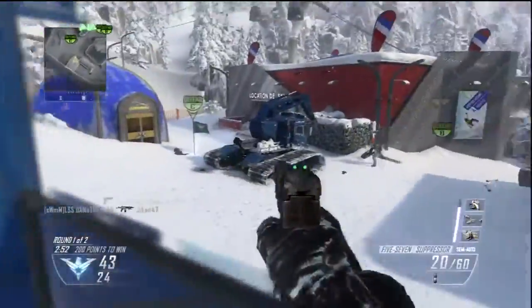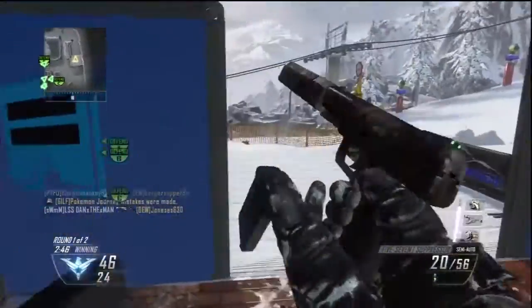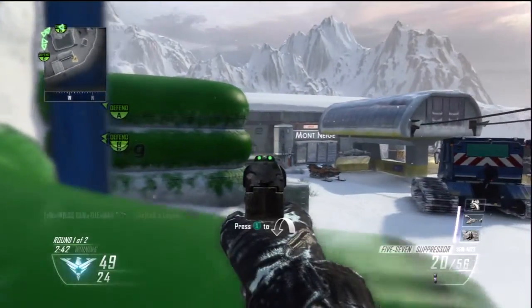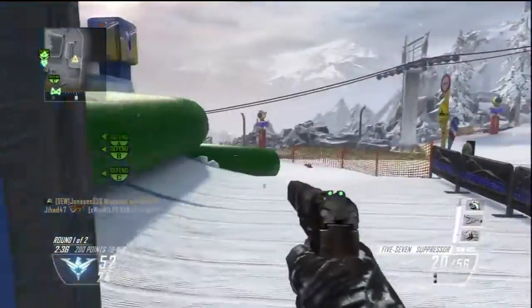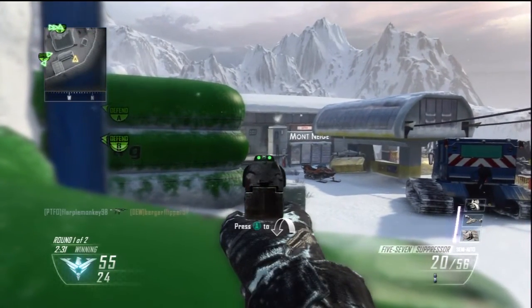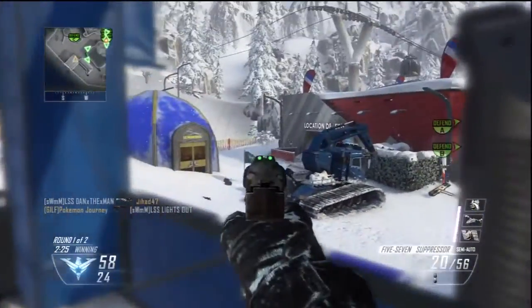Try to aim for the head where possible, because the headshot multiplier on this weapon is really high. You could get only 3 to 4 shots to kill at long distance when you go for headshots instead of 5 or 6, and that's a huge difference. You probably want to get gold too, so get both benefits of faster time to kill and complete your challenges for the gold, diamond, or whatever you desire.